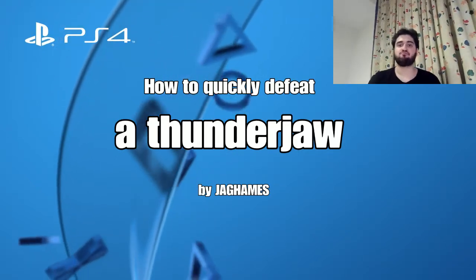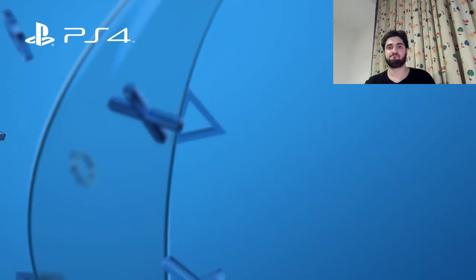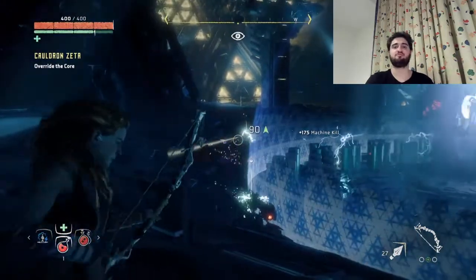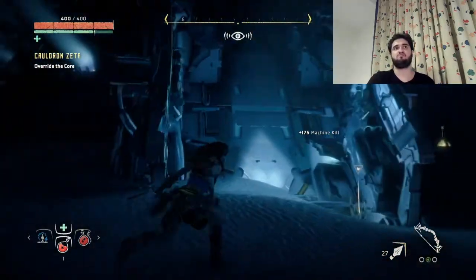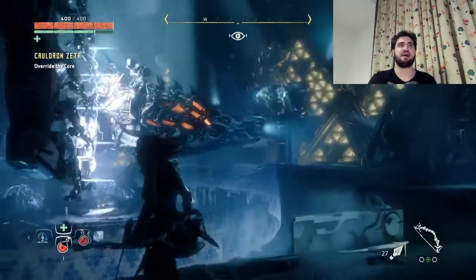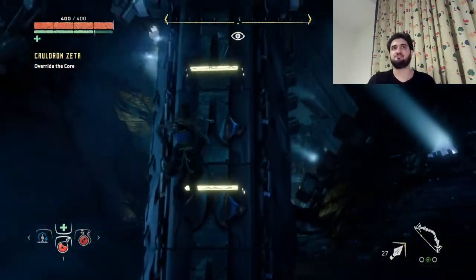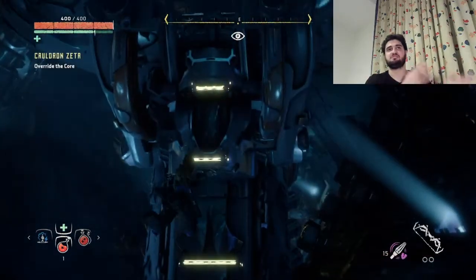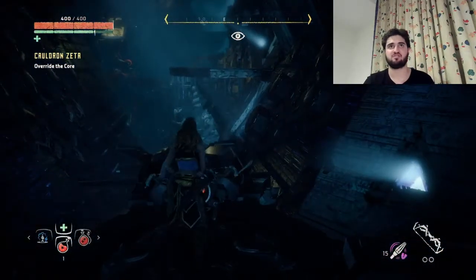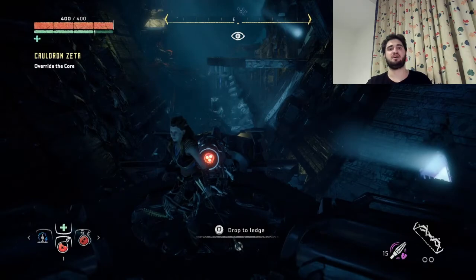Hey, my name is Jack Ames and welcome to today's video on how to quickly defeat a Thunderjaw. As you can see, I took down the Watchers first to specifically focus on the Thunderjaw. Even if the Watchers are actually the weakest and easiest enemies to take down in this game, it's better to have only the Thunderjaw by itself so you can focus on its attacks and dodging.